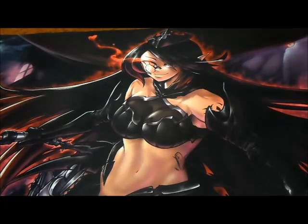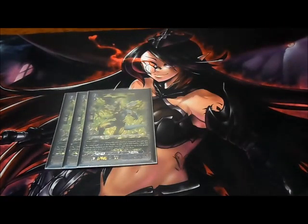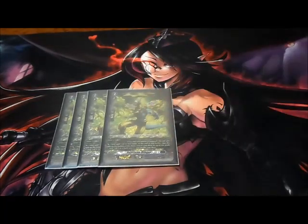Much like the grade ones, we're not playing many grade twos in this deck — eight grade twos total. The first is four copies of On-Stream Dragon. Its ability: judgment break one — when this unit attacks the vanguard, this unit gets 5000 power, and at the end of battle put this unit on the bottom of your deck, then search your deck for up to one grade one card, call it to the back row, and shuffle your deck. It does the time leap effect for its main mechanic.